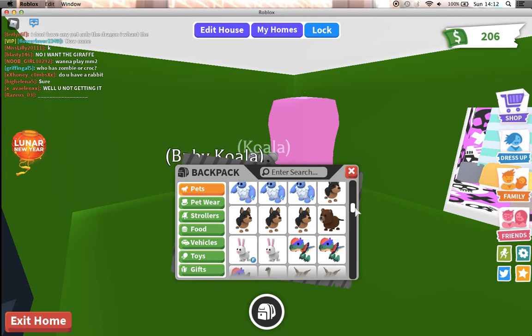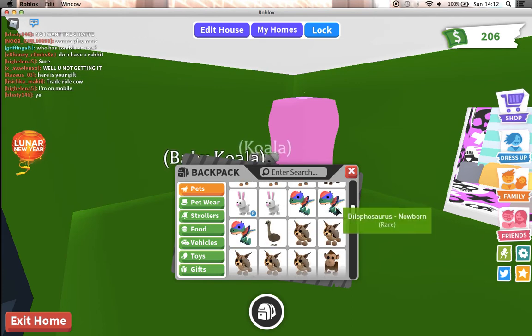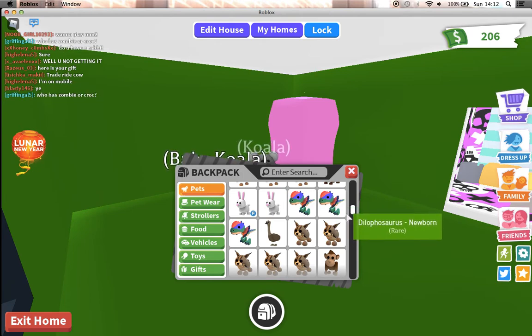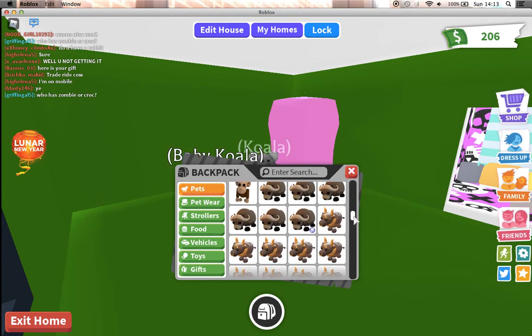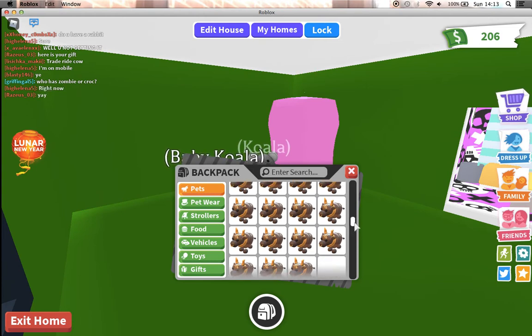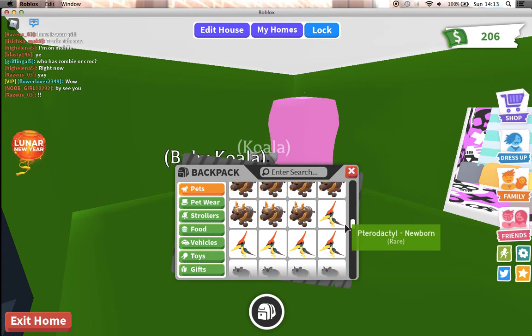Then we have some Australian Pilkeys, a Beaver, a Bunny which is Fly and another one, another dinosaur which is the Dilophosaurus — aha, that's it — an Inu, a Lynx, monkeys, and a lot of Oxes. We have a Pterodactyl.